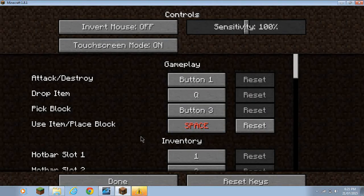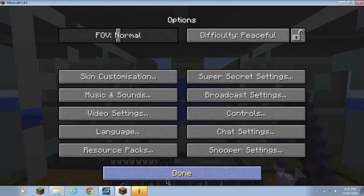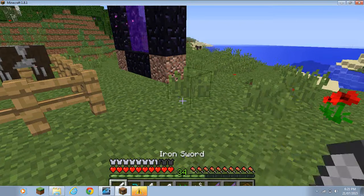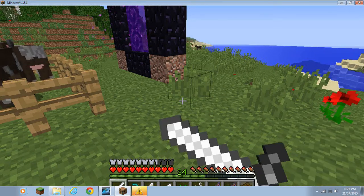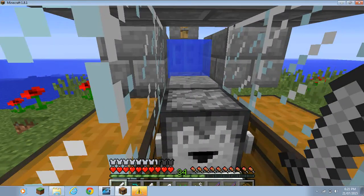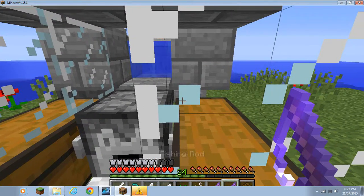With the Gabby fishing mod, you probably want to change your controls to use items or place items to spacebar. It does nothing — you can't jump. Look, I'm pressing space, you can hear that. But that's good...